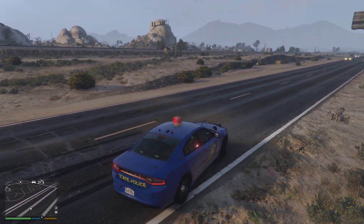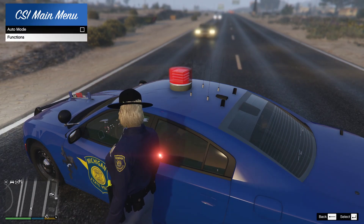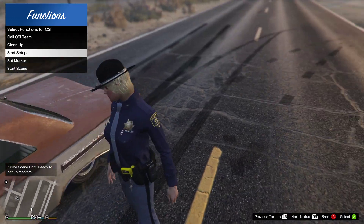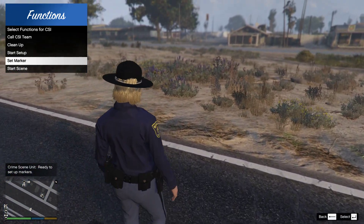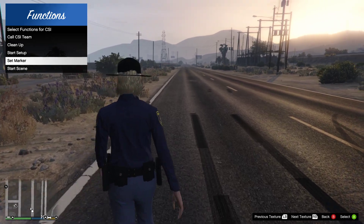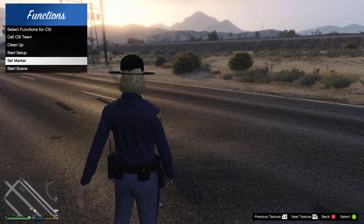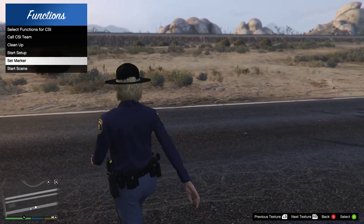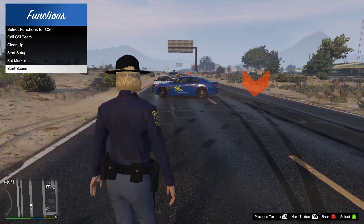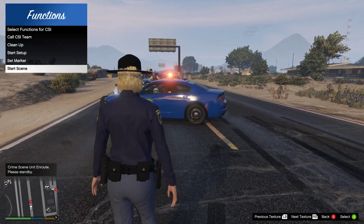Now we're going to do this but we're going to change it — put it in manual mode. We'll do our start setup. I did change it so that it won't crash anymore. Let me set the marker. We'll go ahead and set another marker right here. For manual mode it will only spawn the amount of vehicles as there are markers. Sometimes it doesn't always do it, that's why you almost have to start the scene twice.